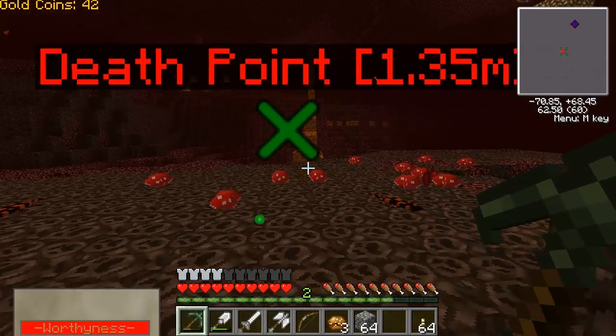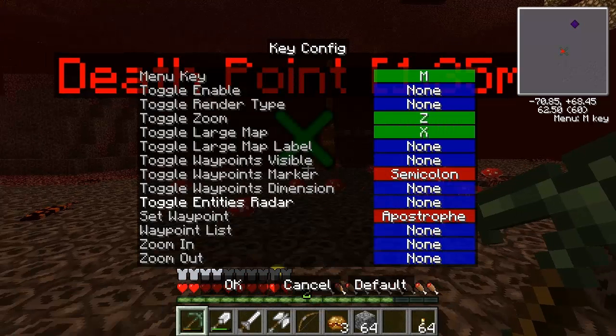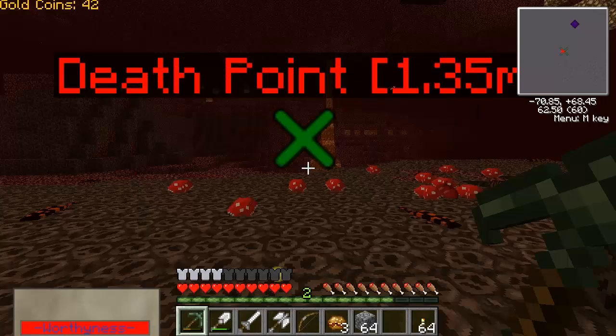As for my death point, I could turn that off. I need to figure out the key configs. It's apostrophe. Gotcha.